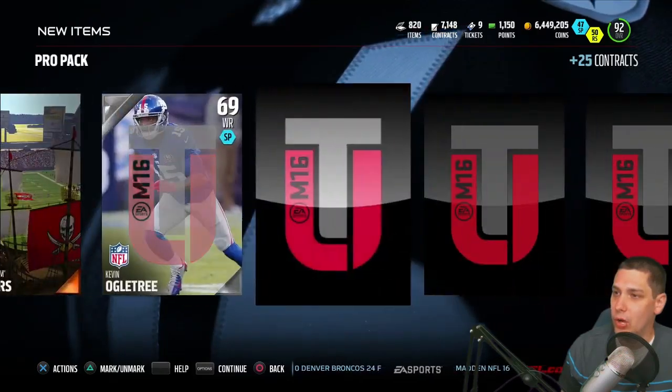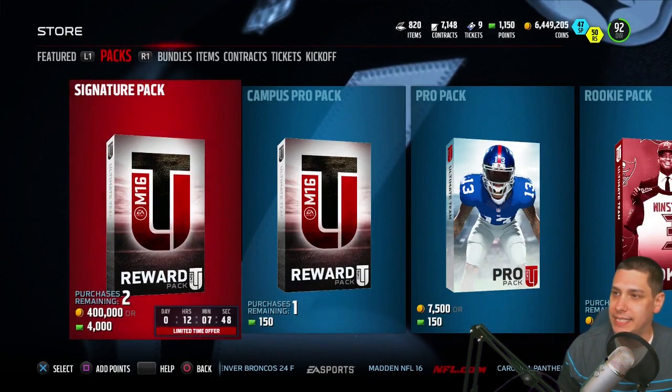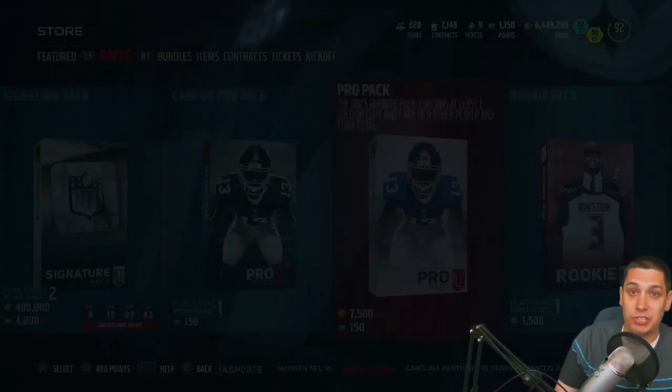Cordell Patterson there — a low overall gold. Zach Miller. Again, I want to hear from you guys, man. Are you guys pulling any of this stuff? Did any of you pull a signature pack? Because if you did, I want to know what you got.